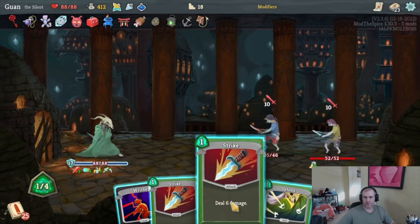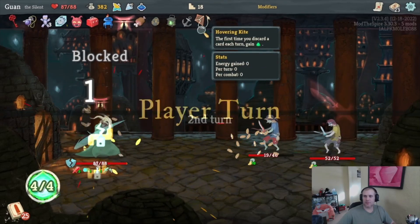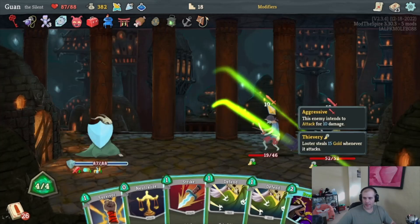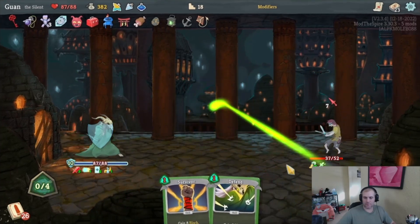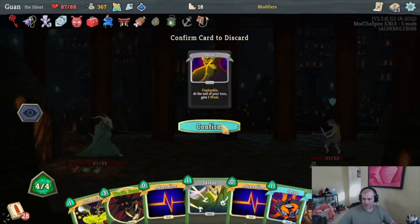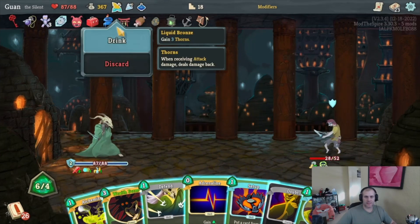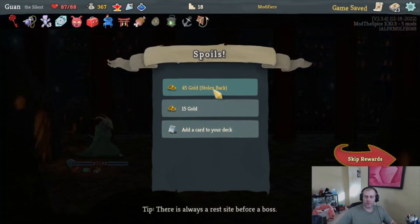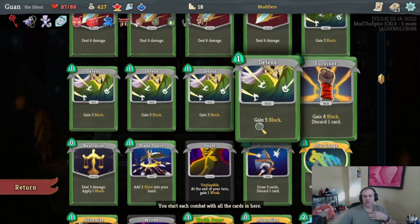We have good block first turn — Defend or Strike. Strike is more likely to kill somebody. Let me see what's coming up — yikes. I think it's Strike, and we use a potion this turn. Take two points of damage. Get rid of our Doubt, draw a few. Predator, Neutralize, Strike — we're on our way. Drawing Alchemize, Wraith Form, Adrenaline. We don't need Wraith Form yet — we can get rid of Doubt with Tactician, get Adrenaline. Poison Stab is good — looking for more damage cards. There's an Eviscerate and a Prepared.